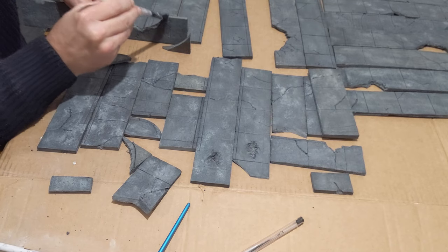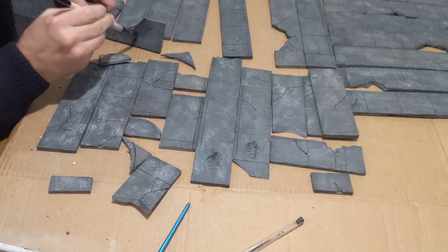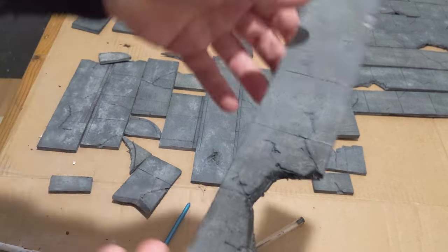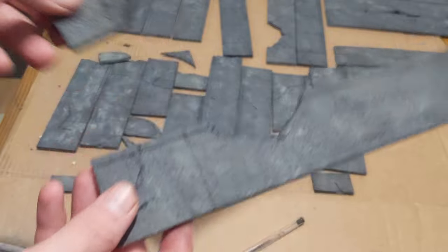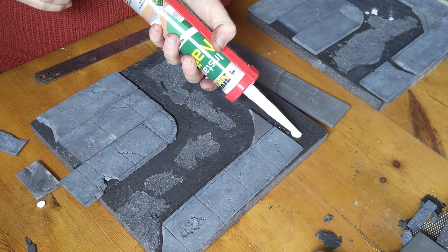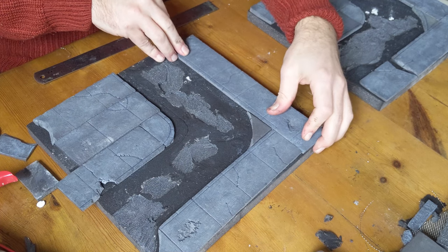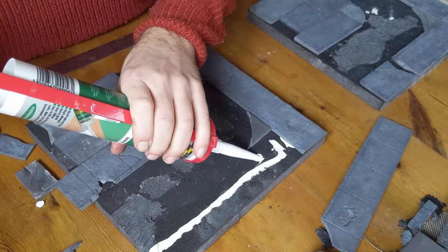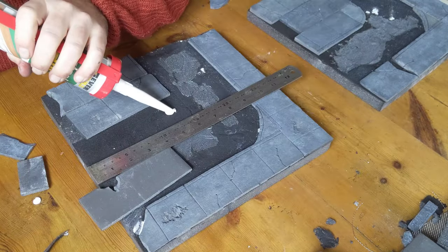Then I did some scorch marks — same approach as the dry brush with white but using black instead. I painted out from an imaginary center point. You can see one done and one not done to compare the difference. To put the pavement down I used instant nails — there's a link in the description. I used instant nails rather than a glue gun because it gives you way more working time, which is important when you come to the corner sections.